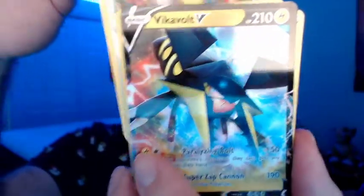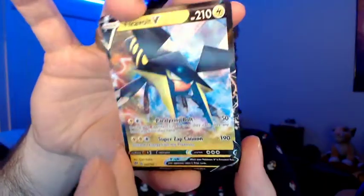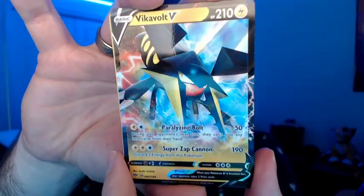We get ourselves a Big Chungus Squirrel. That's good. And the Rare for the pack is... Hey, a Vico Volt V! Sweet. This is actually a really good card. It says for two energy you can stop them from being able to use items next turn — that's just a real jerk move, to be honest. So this is actually pretty good, and it also does 190.